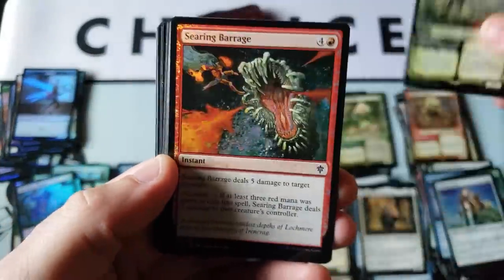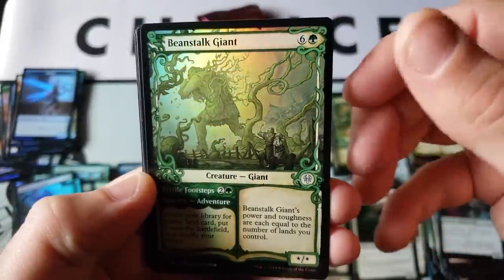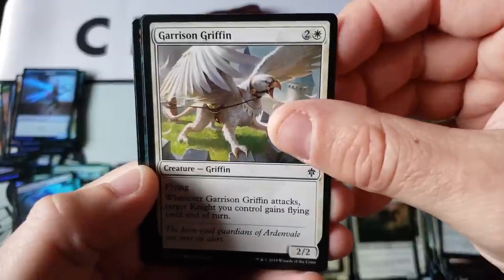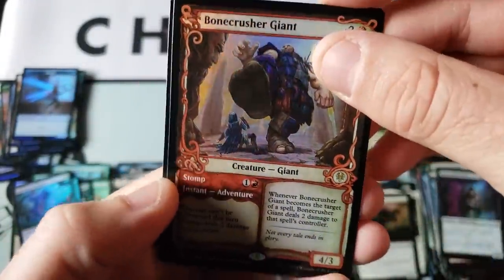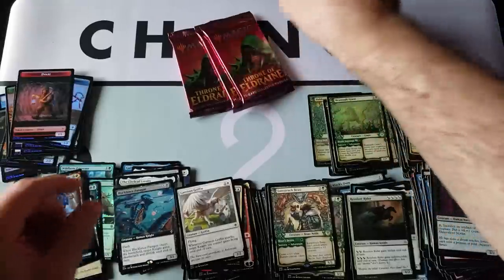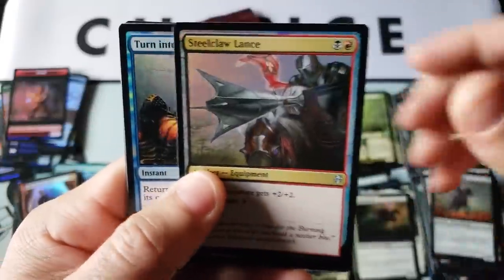Alright, here we go! The Sword — let's do it everybody. Gorgeous — love that art on that Beanstalk Giant. Love Struck Beast for the non-foil, garbage common, Rudy Griffin going to high school, Black Lance, and here we go — we're in the hot zone. Bone Crusher Giant — here's our first showcase full monty! So here comes number two — hopefully in the exact same order as the other box, looks like right at the end everybody.